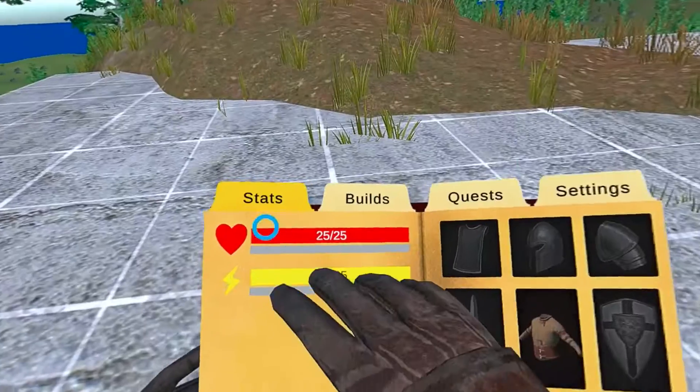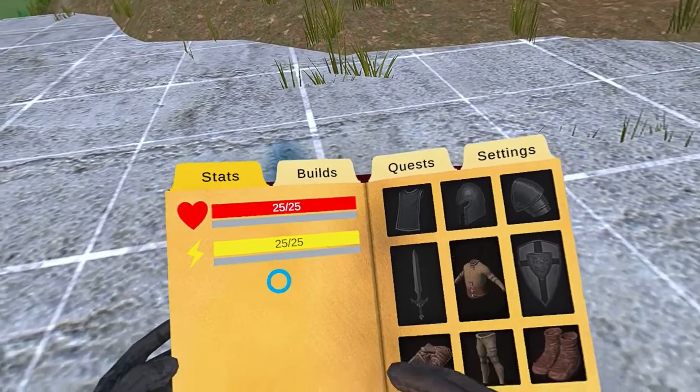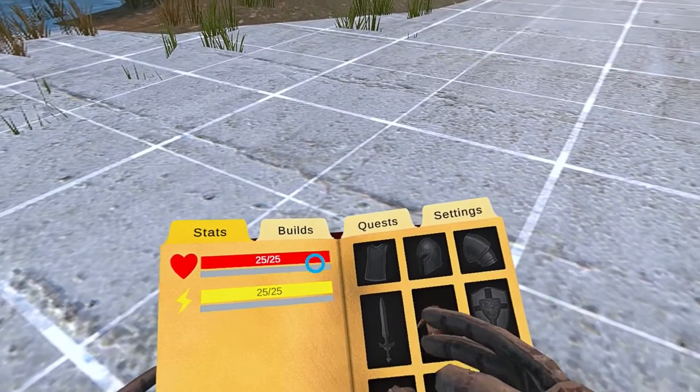This is how the new stats tab looks. We have the health and stamina, but we have these gray bars underneath as well. The gray bars show you how much value you get from the foods.